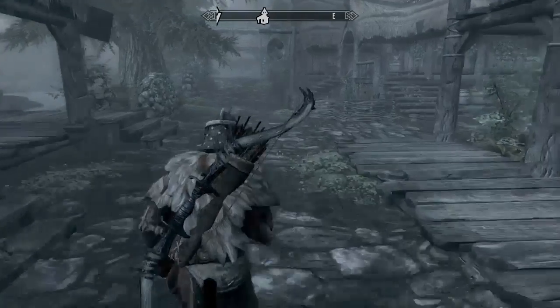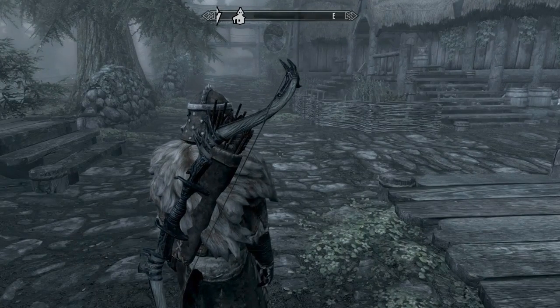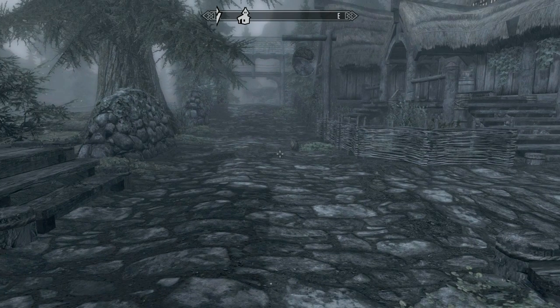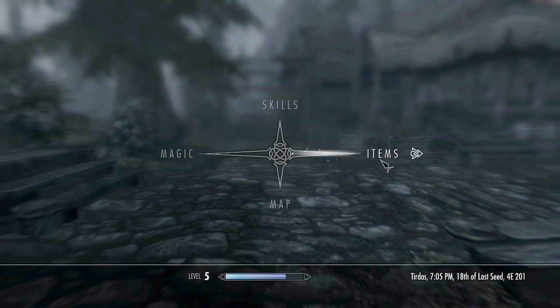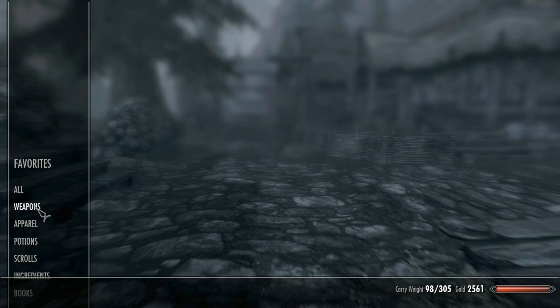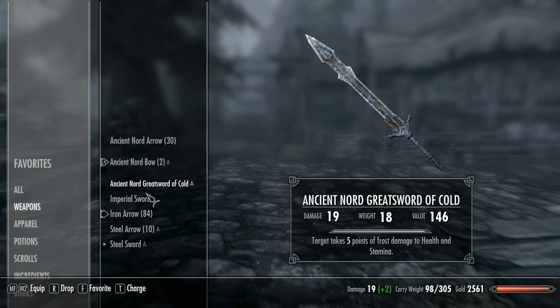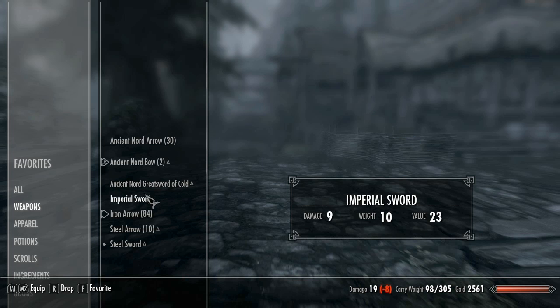I was looking up some stuff about the UI, and it turns out you can use the number keys. Let me show you how to do that, because it is extremely handy. First, go into your items and favorite anything you want to use in a quick slot — the 1 through 8 keys on your keyboard if you're playing on PC. If you're playing on console, this does not apply to you.